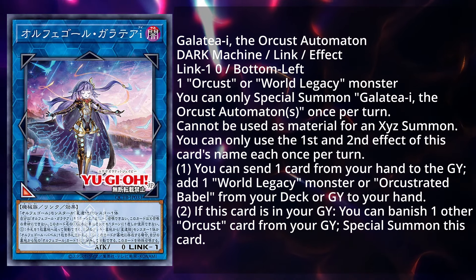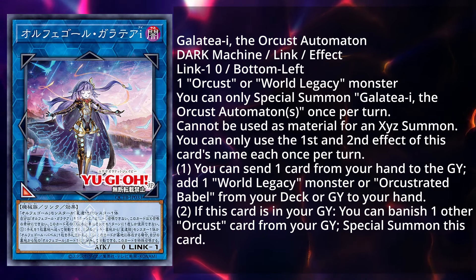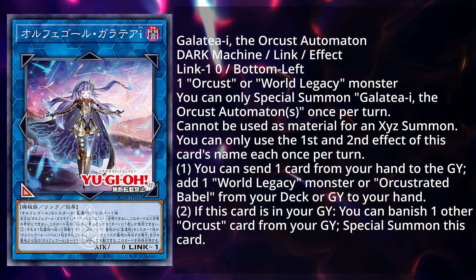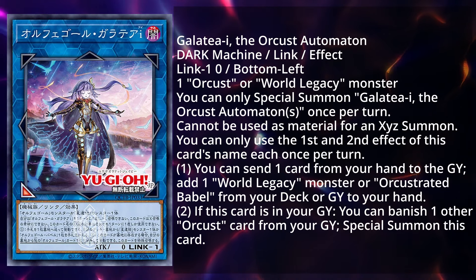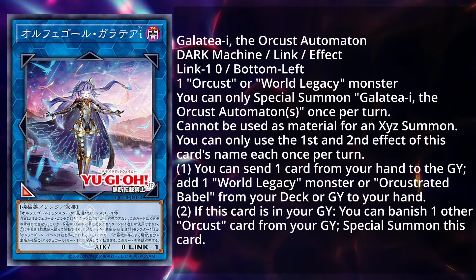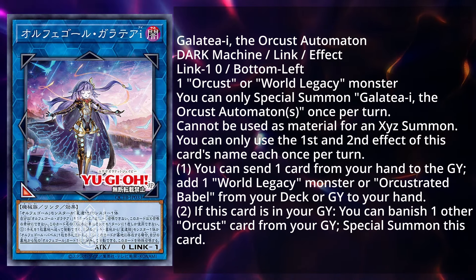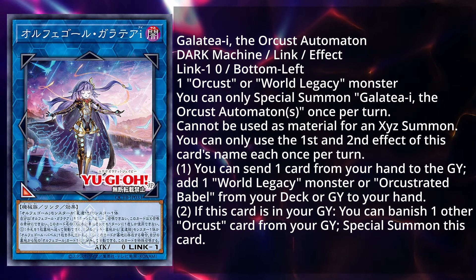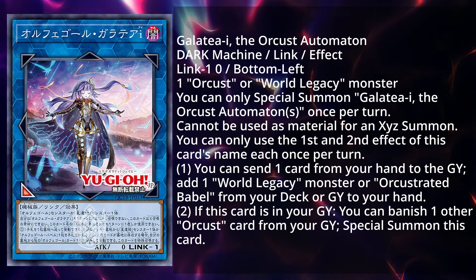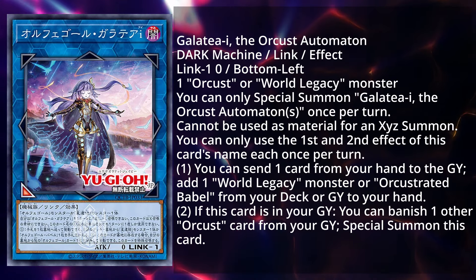Let's get into it and talk about Galatea I, the Orcist Automaton. It's a dark machine link effect monster, Link 1, zero attack, with a link arrow pointing bottom left. It takes one Orcist or World Legacy monster. You can only special summon Galatea I the Orcist Automaton once per turn, it cannot be used as material for an Xyz summon, and you can only use the first and second effects each once per turn. The first effect lets you send one card from your hand to the graveyard to add one World Legacy monster or Orchestrator's Babble from your deck to your hand. If this card is in your graveyard, you can banish one other Orcist card from your graveyard to special summon this card.